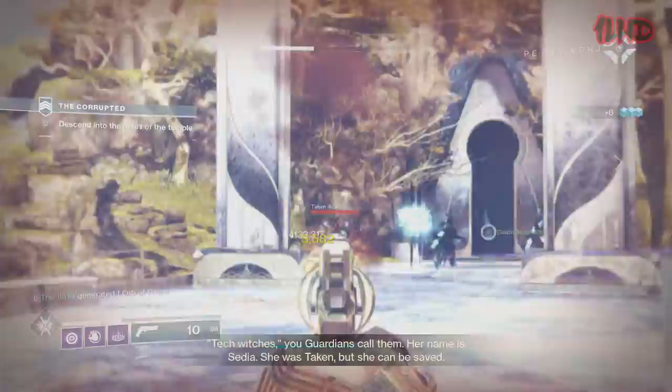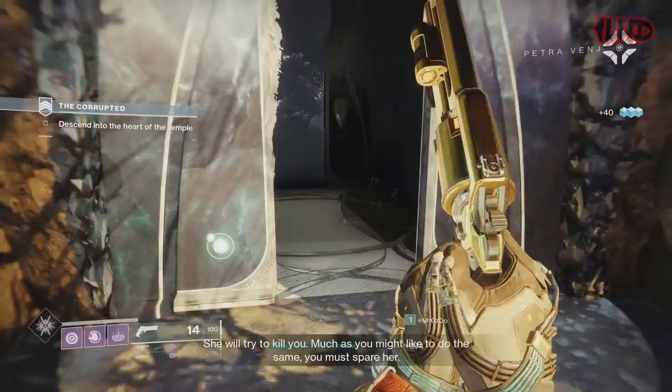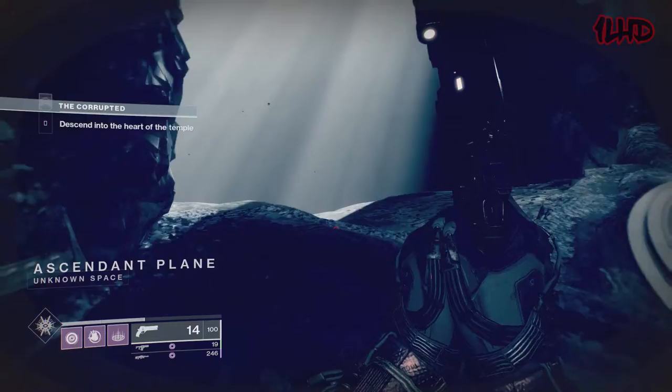During Season of the Splicer, the Vault of Glass raid returned from Destiny 1, and all of its respective weapons — with the exception of the shotgun — can all roll Firefly. Two of these weapons are kinetic. The topic of Dragonfly versus Firefly came about because I personally didn't expect Firefly to ever return in Destiny 2. In this video I want to discuss the differences between the two perks and my thoughts on Firefly returning.